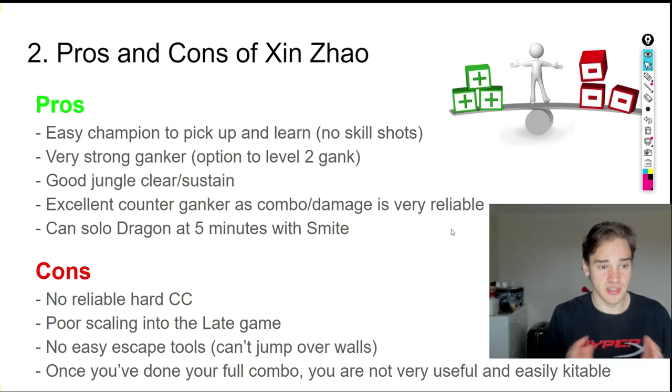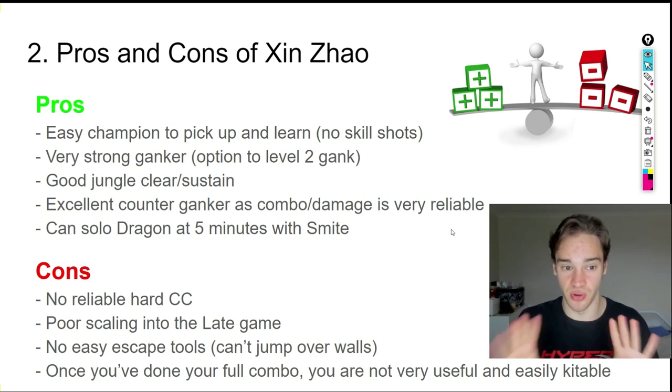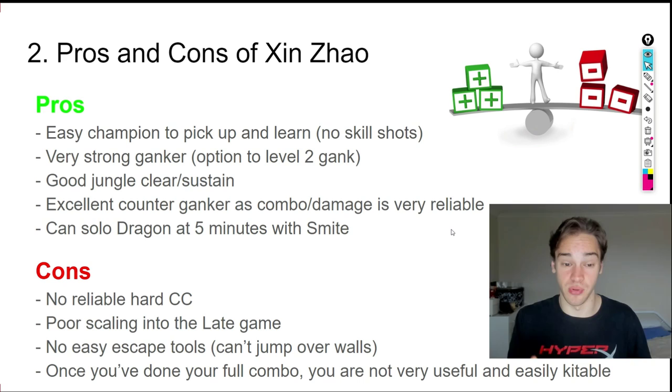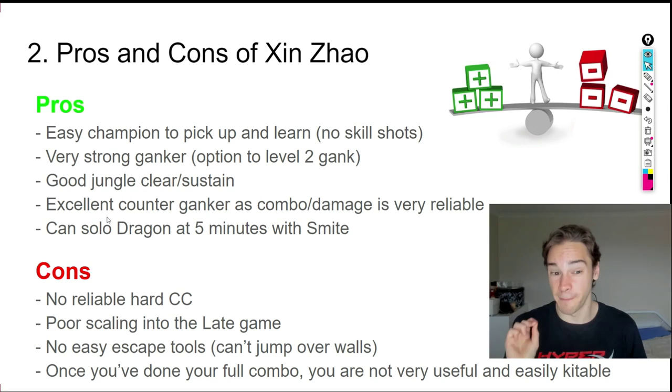Pros and cons of Xin Zhao: He's an easy champion to pick up and learn — no real skill shots. His W is kind of a skill shot, but I'll explain why it effectively isn't. He's a very strong ganker with the option to Level 2 gank, has good jungle clear and sustain so you don't need to overthink kiting camps. He's an excellent counter-ganker — most of my games I was counter-ganking rather than ganking, and he's probably one of the best counter-gankers in the game.